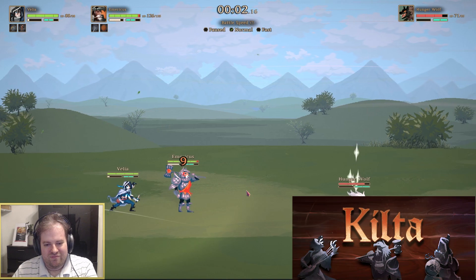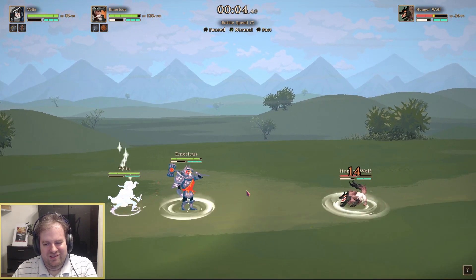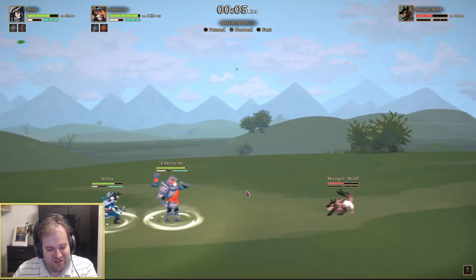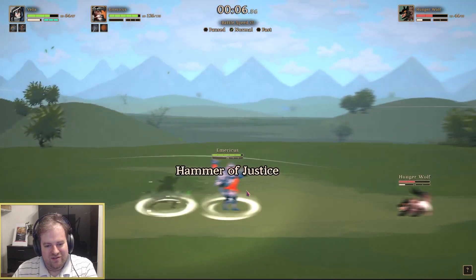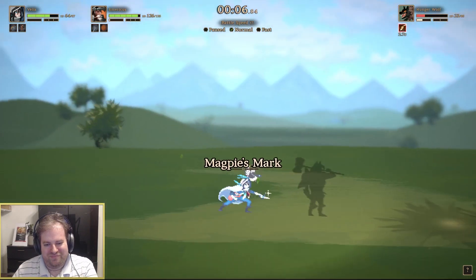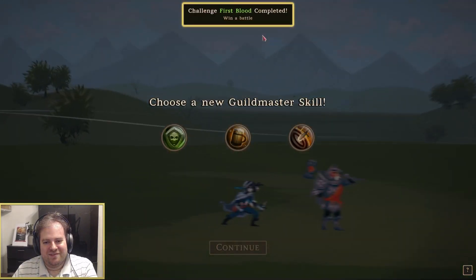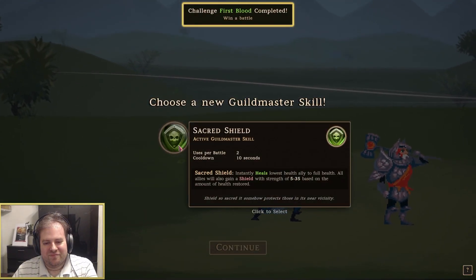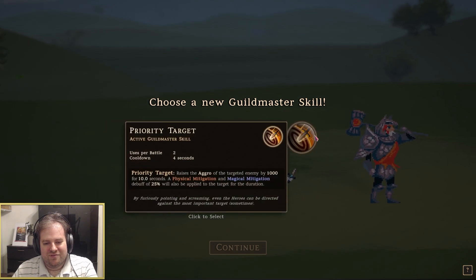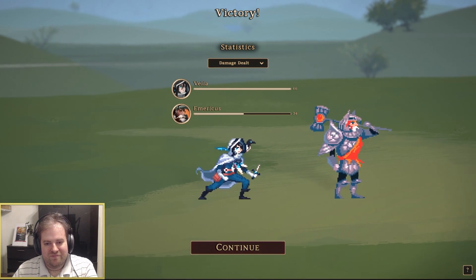We are starting things off with Kylta. The footage you're seeing is taken from the 1.0 release. The game was on Early Access and did come out in 2022. This is an auto-battler style roguelike where you run a kind of mercenary guild out of a tavern, and in order to save the day, you and your team are going to have to go out and try to stop whatever big bad wants to destroy us all.